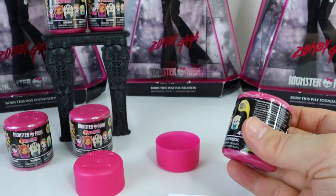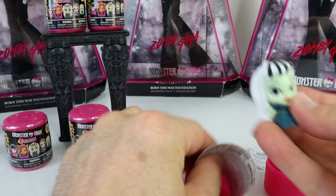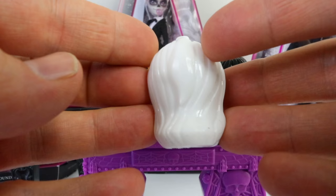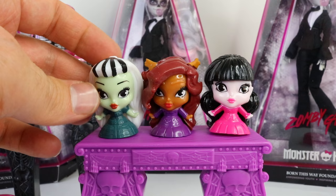These are actually really hard to open so I'll just use my scissors. I just got Frankie and she's very, very cool — she has her black and white hair at the front. I'll spin her around so you can see her from the back. I'll just plop her down next to Clawing.